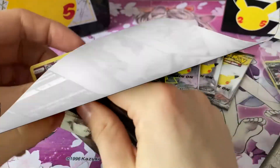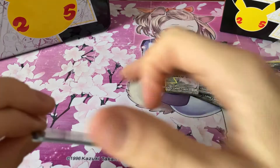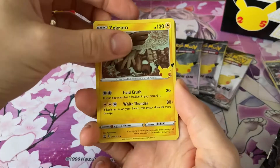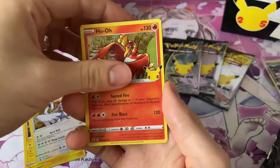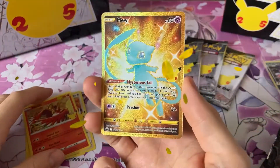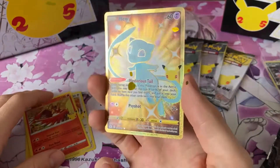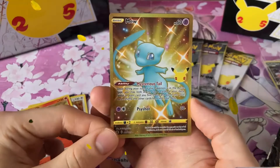Freaking awesome. So yes, I opened the mythical collection which came out every month, I got all of them. Zekrom, Lugia, Ho-Oh again. I got the Shining Mew! I remember that was one of the chase cards but I don't know how much it is now, but I am freaking happy with that.